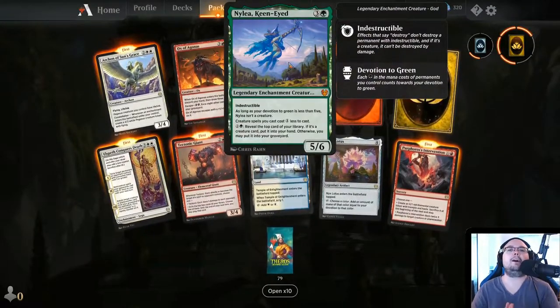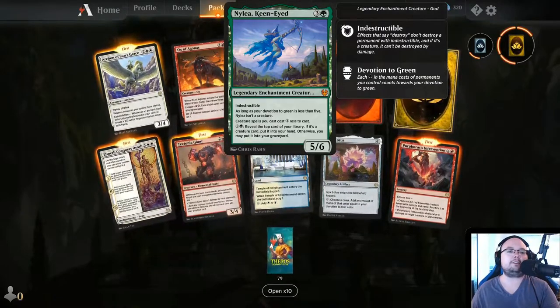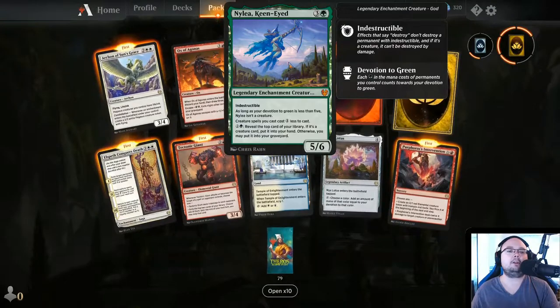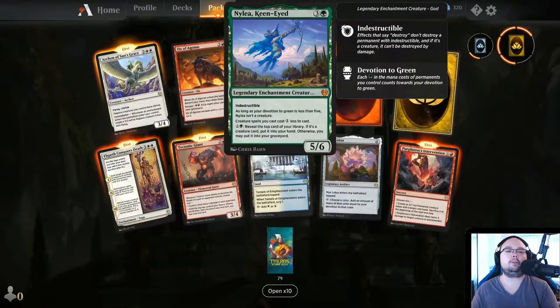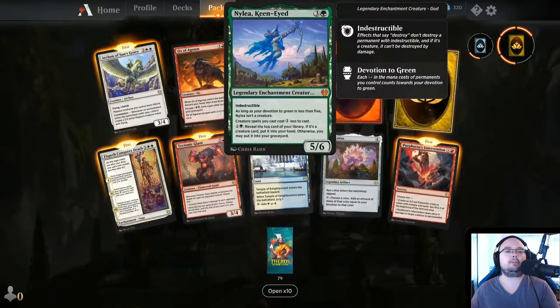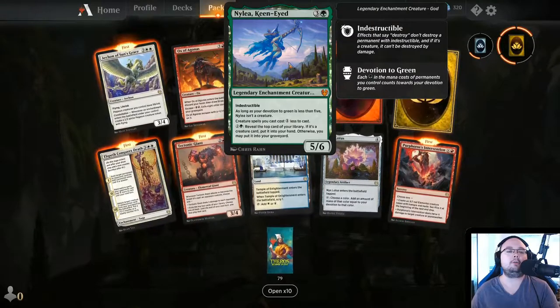Is this a god? Yes, it's a god — Nilea, Keen-Eyed. 4 mana, 5/6, Indestructible. As long as your devotion to green is less than 5, Nilea isn't a creature. Creature spells you cast cost 1 less to cast. For 3 mana, reveal the top card of your library — if it's a creature card, put it into your hand, otherwise you may put it into your graveyard.